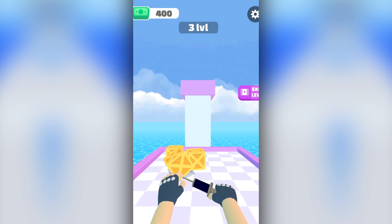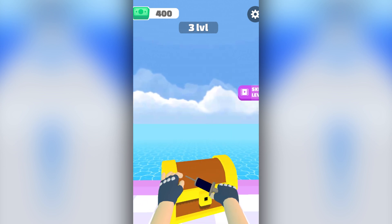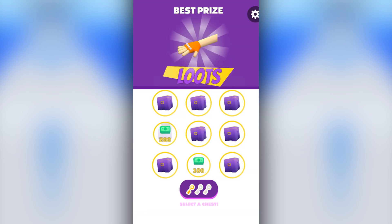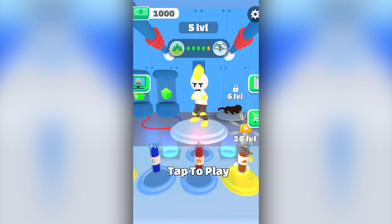Then once we complete all the different platforms, we hop up here and we open a chest and get a bunch of treasure. I can open some chests - I wonder what's inside. Some money! I can also get those gloves. I got them! And I've unlocked a new thing.